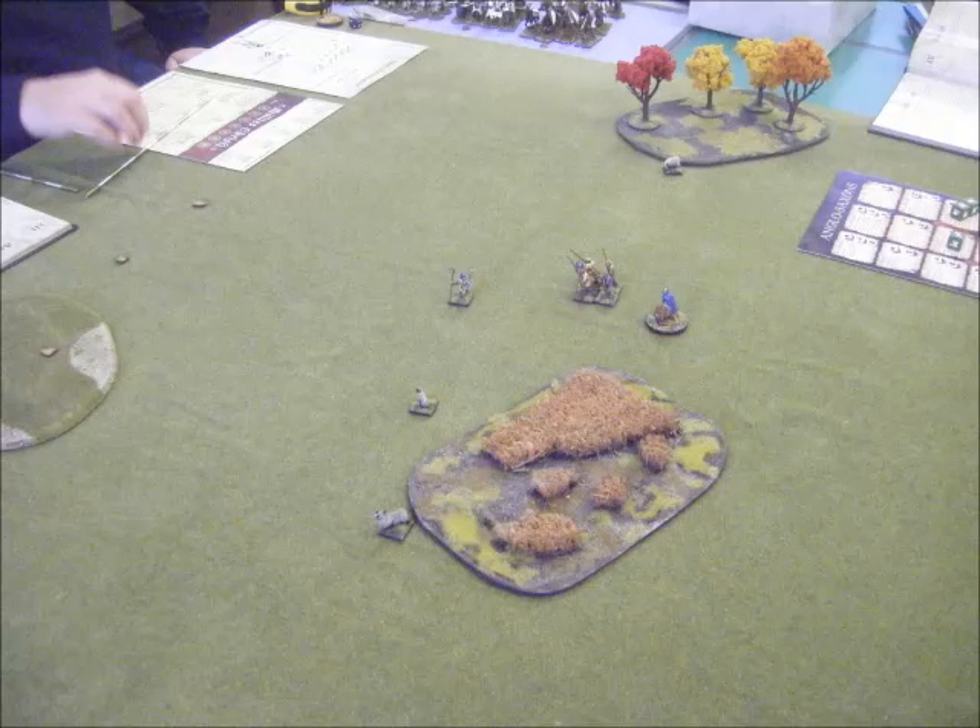So my opponent decides to do nothing in his turn. He doesn't even reveal any of the guys, so he's not going to be generating any Sargo dice. So in my first turn I may as well take the fight to him. I push everything towards him, and I reveal my Warlord and his little bodyguard unit, because I can move them with the Warlord's ability and get my Sargo and some defence, just in case.